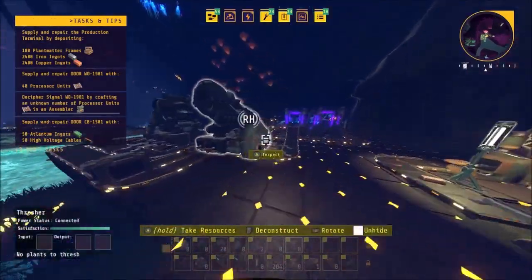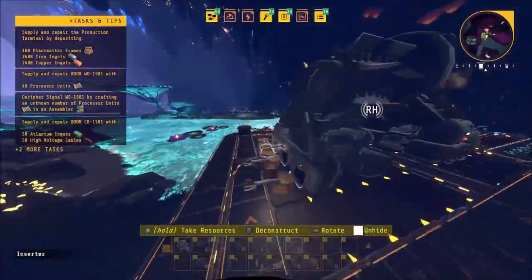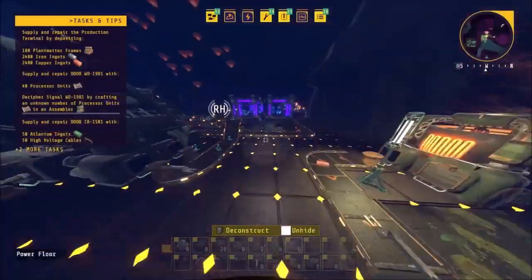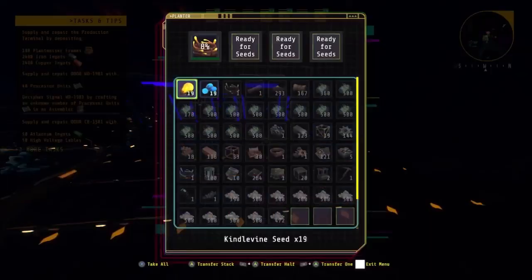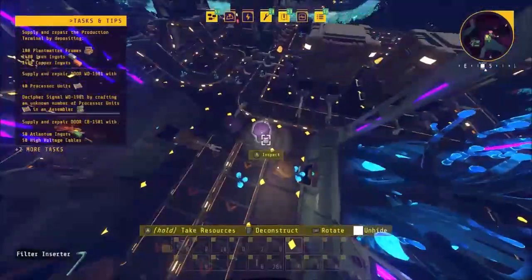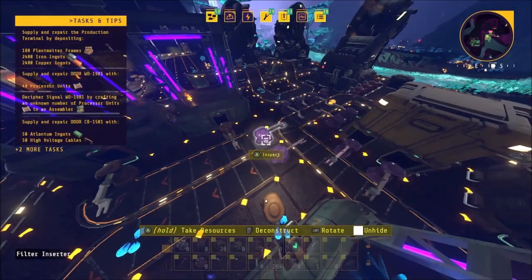This is my first time playing Tectonica. The first thing I needed was an automatic plant bar. It consists of 4 planters, 3 threshers, 2 chests, 2 crank generators, 2 water wheels and a ton of inserters.